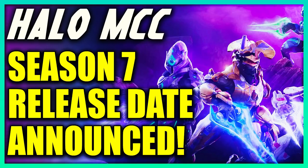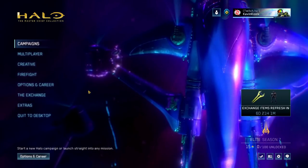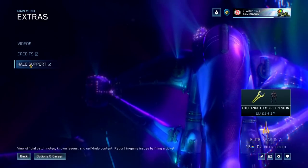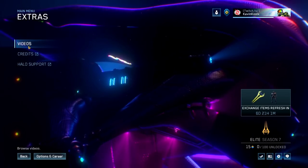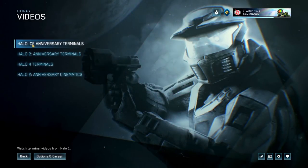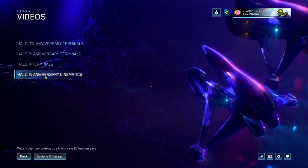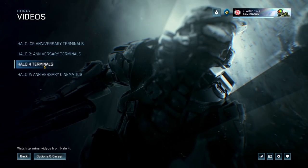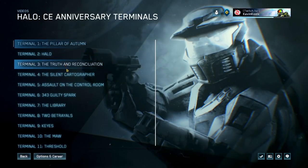We've already covered a lot of the information that's going to be in the season, but I wanted to showcase something brand new that 343 low-key added into the game, and that is the Extras tab. This Extras tab has credits and it takes you right to the Halo support site as well, which is fantastic for reporting any bugs or issues. But they have a new section called Videos, which has all the terminals for CE, Halo 2 Anniversary, Halo 2 Anniversary cutscenes, as well as Halo 4 terminals. Because the Halo channel no longer exists, which is where all this information was stored — now it's in-game.